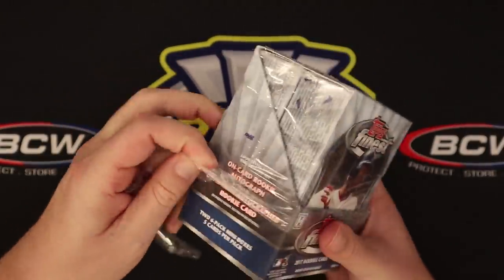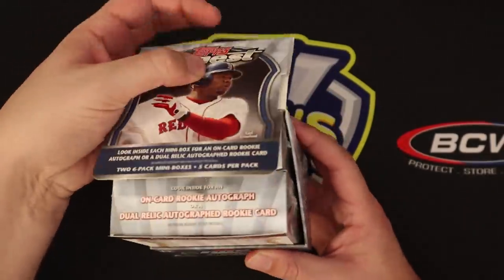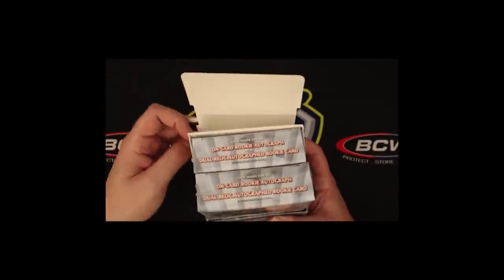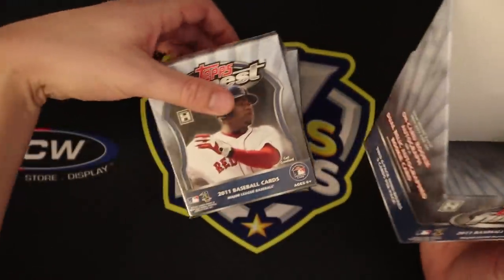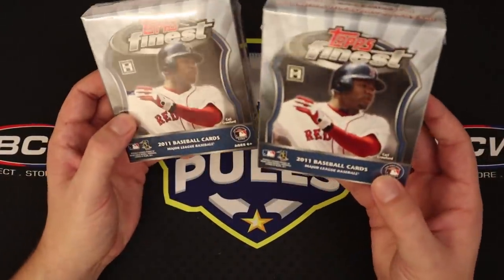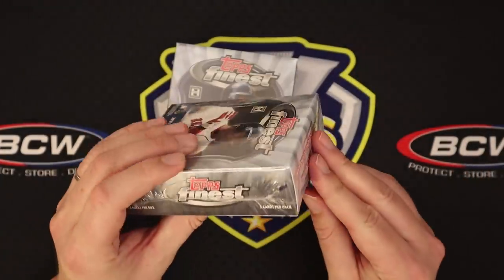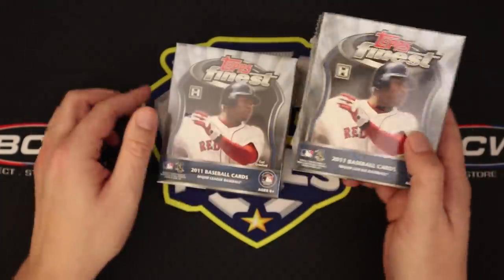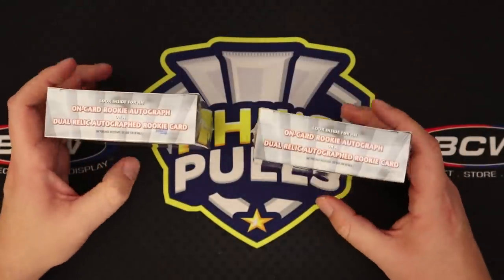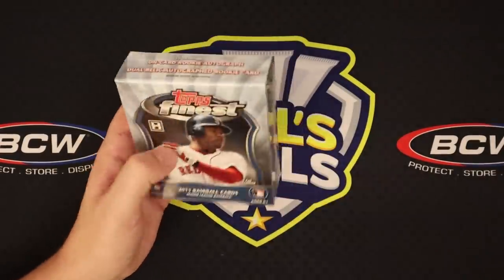There's like Freddie Freeman auto rookies I believe, and some other guys. So it's not Trout or bust — but it's Trout or bust, let's be honest. So there are two little mini boxes inside this master box. Carl Crawford is on the front. Five cards per pack, six packs per box, so we're looking at 60 cards total — 30 in each mini box. Let's get into this first one here and see how we do.